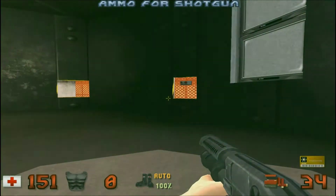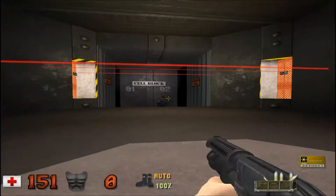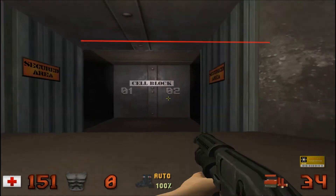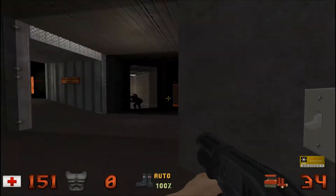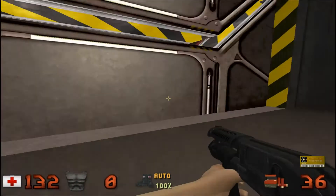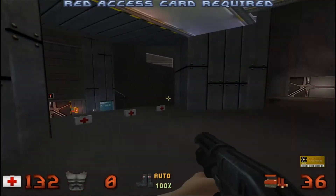First off, you're gonna grab this key card and be careful — this game is a son of a bitch. You collect the key card and these panels slide open with laser beams. You gotta be careful or you'll end up blowing yourself up. I'm gonna have to look for the yellow key card door, which was down here. That was the red door — the yellow is right here.